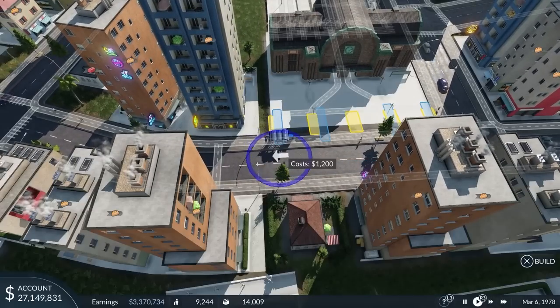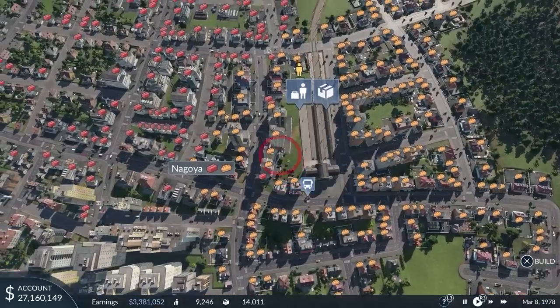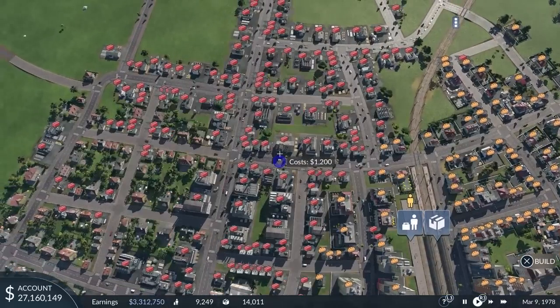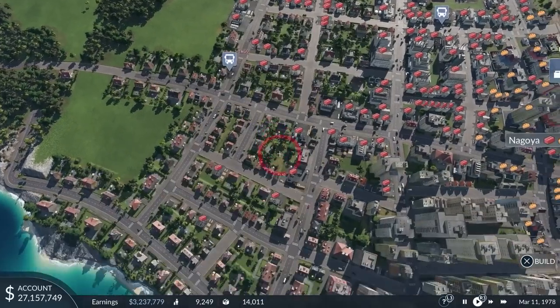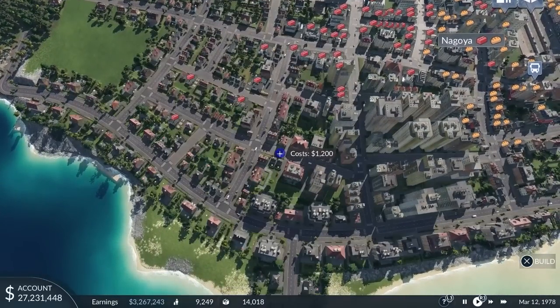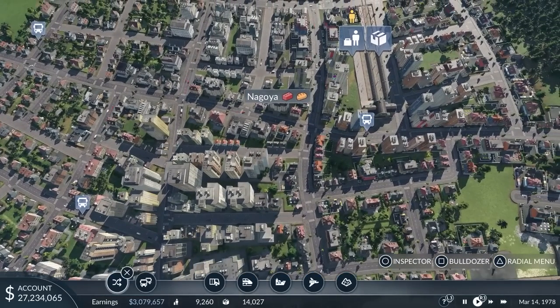We should introduce a bus line. Starting here, I will connect all three land use districts to this station. This will allow all town inhabitants and also people from neighboring cities who are arriving at that station to reach work and shopping places in Nagoya by bus.